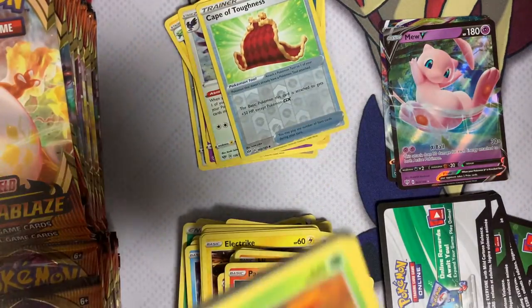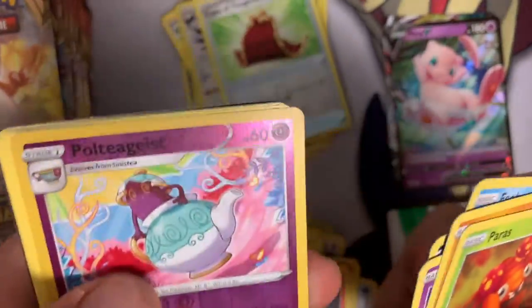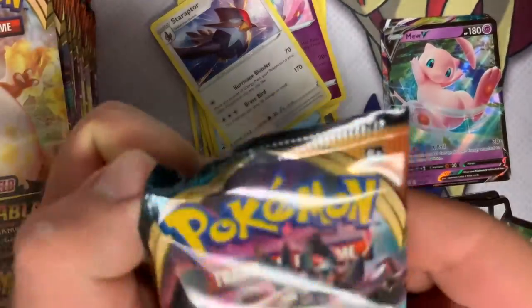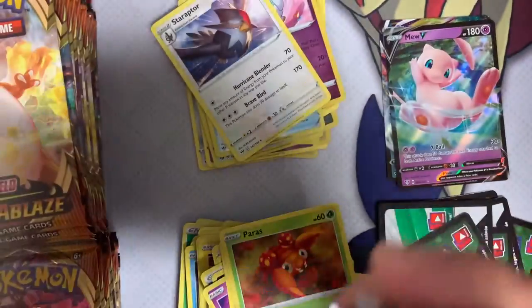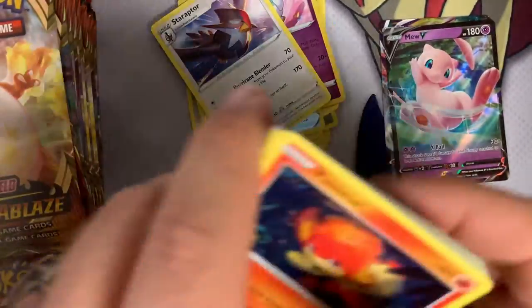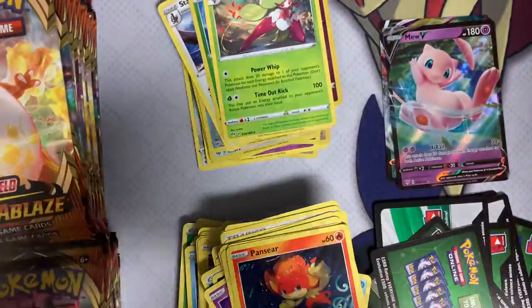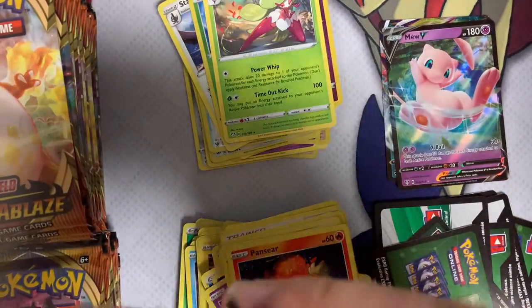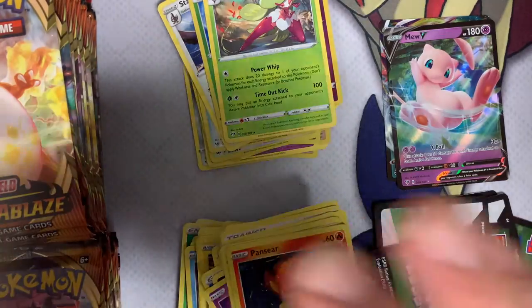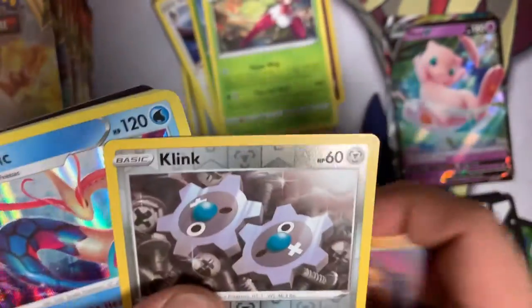There's a Cape of Toughness and a foil Coalossal — not exciting, but still better than opening a normal rare. I can't say that in the last few sets we've really had many cards that aren't hyper rares or special rares that have hit any major money for us or anyone opening packs. I will say it's still fun to open these guys up. I grew up playing Pokémon completely — I was opening packs of Base Set — and if I could go back in time I'd tell myself to put those in a box and never open them, because they're worth so much money now.